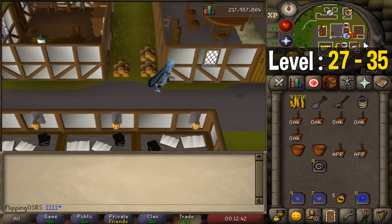From level 27 you're going to be planting the apple sapling, and at level 33 you will unlock the banana sapling which you're going to want to switch over to. By doing both your fruit tree and your regular tree runs you're going to be getting around 7,500 experience per day, which means it will only take you around 2 days to go from level 27 to 35. And it will cost you maybe only around 10,000 GP.